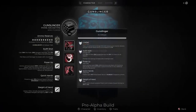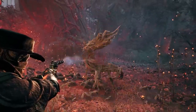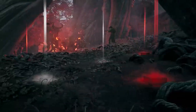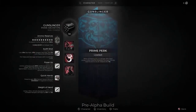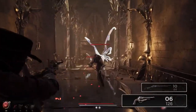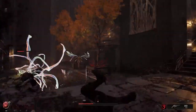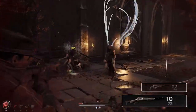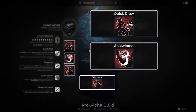A truly game-changing modification in Remnant 2 is the introduction of the archetype system. Unlike the armor-based class system in Remnant from the Ashes, Remnant 2 introduces unique skills, perks, and trait treats for each archetype, which level up as your character does. You can select two archetypes simultaneously, allowing for more creative and powerful build combinations. You can check out our previous videos on each archetype for more information.